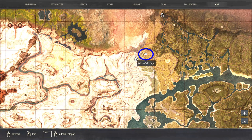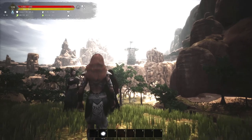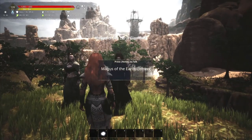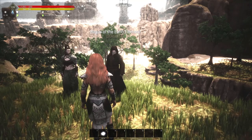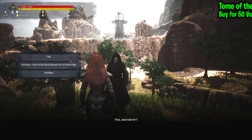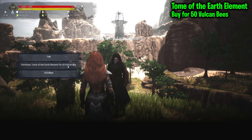This is your earth magus. On the map we're in the upper right of J7, right across from Zathos Refuge and also right across from the Van Ghul camp - Nakata's Keep or whatever it's called. Either way it's one of the Van Ghul boss camps; we have a video on all the AoC faction camps because they all change, so check that out. Come to your Magus of the Earth Element and get a tome of the earth element - make sure you have 50 vulcan bees on you.